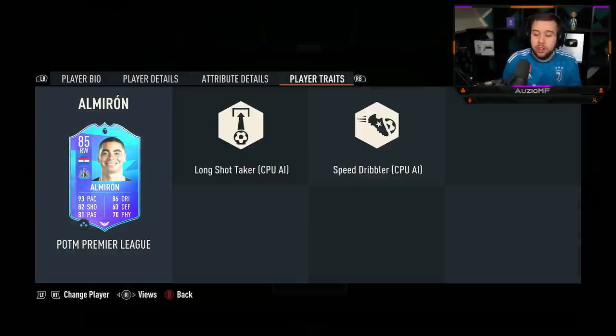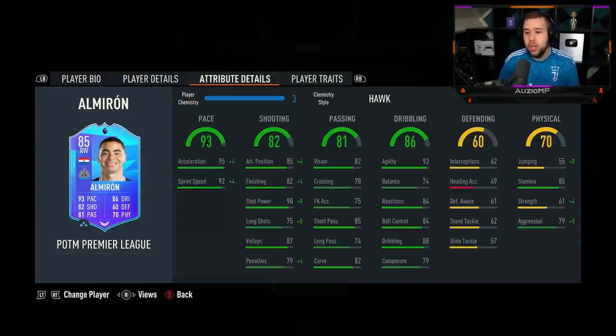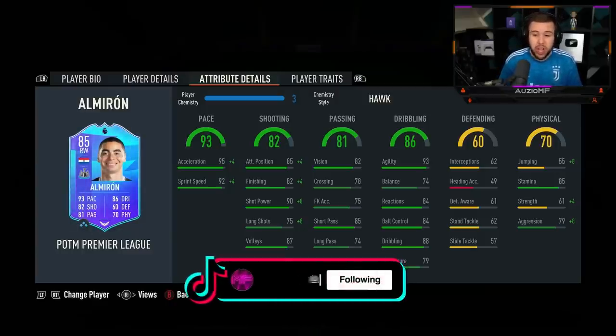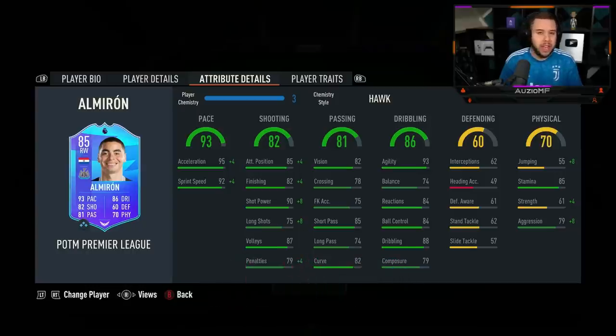He hasn't got any shooting traits unfortunately, but the stats all around look really good. Like 98 shot power is outrageous. He's also got 86 finishing and really nice long shots. Pace is through the roof and he has got the explosive accelerate style as well. Dribbling stats look good and I'm hoping he does feel good in game. I'm probably going to try him with a Marksman chem style just to see how much better he feels on the ball.